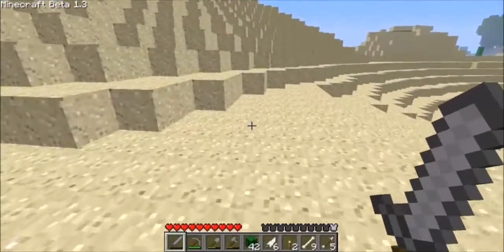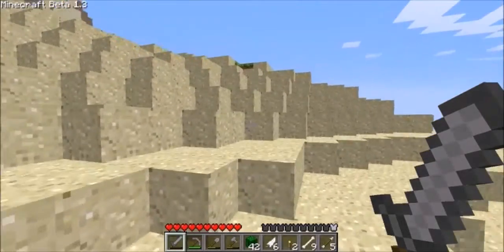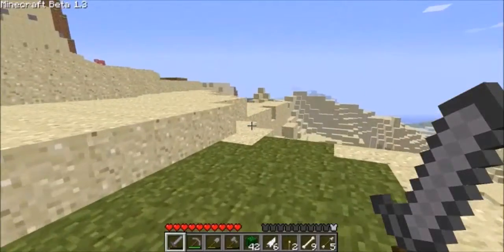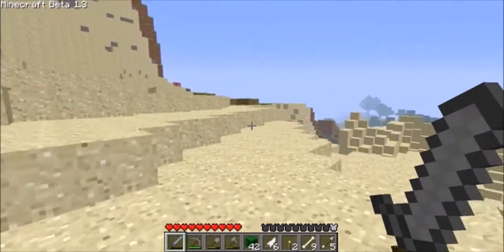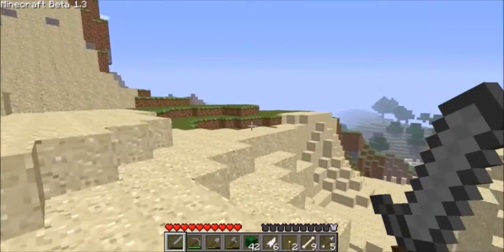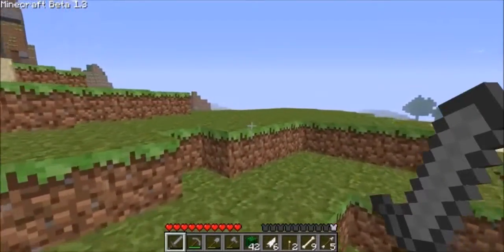He developed this road system for beta called EATS Road - Etho's Aquatic Transportation System I think it is - and it's really cool, so I'm gonna build one. All copyright and credit goes to him, he built it, I copied it. I just don't know anything else that works at this time.